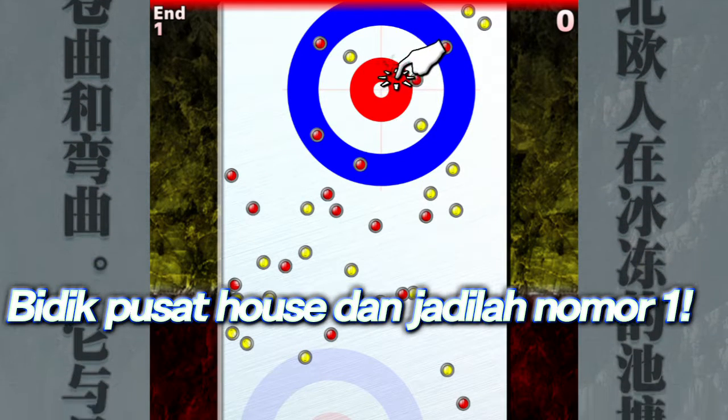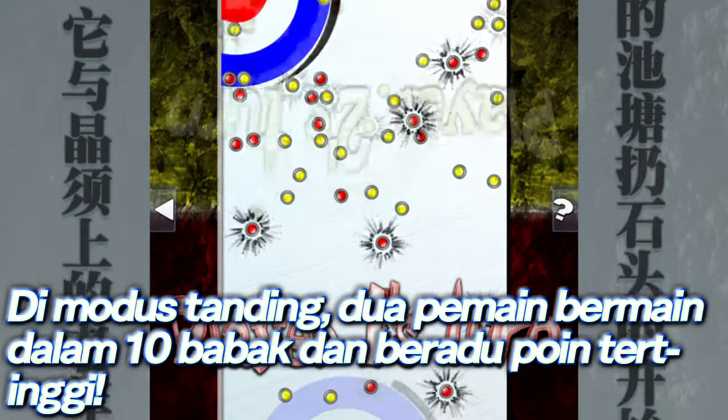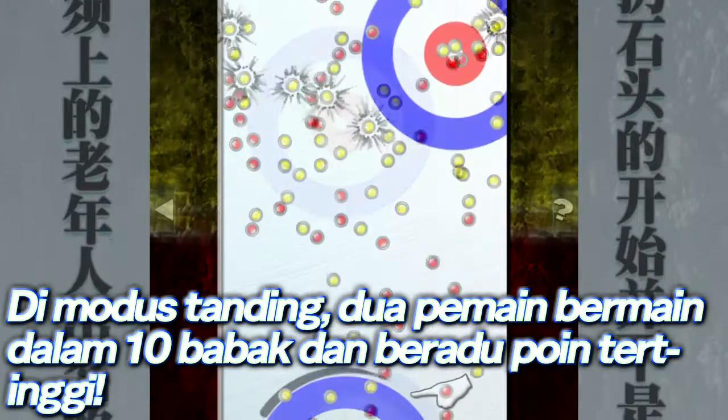Aim for the T in the center of the house and try to make one of your stones the closest rock to the T. In a two-player match mode, whoever gets the highest score in a 10-end match wins.